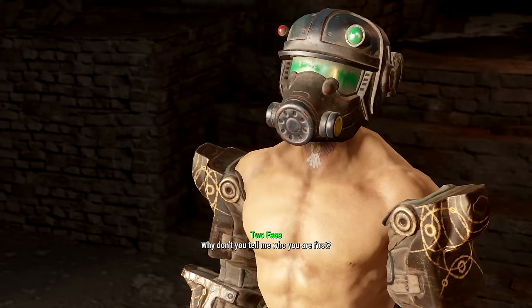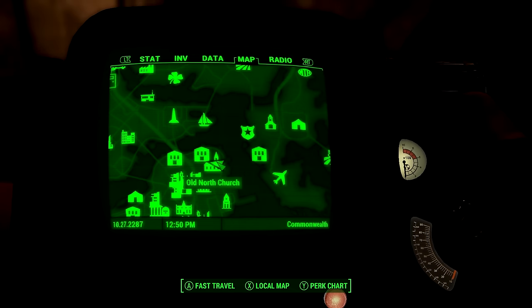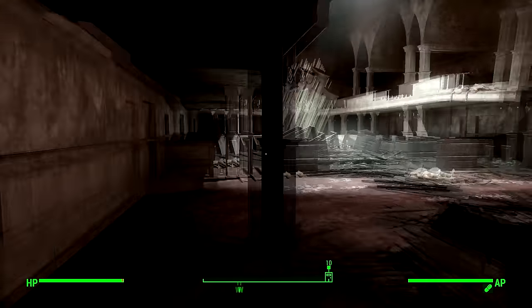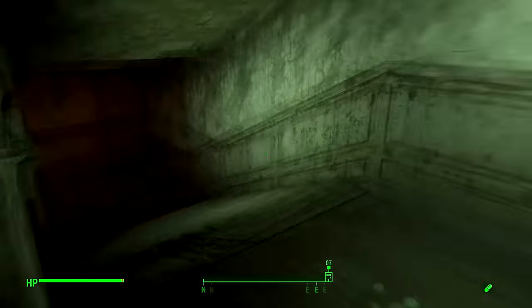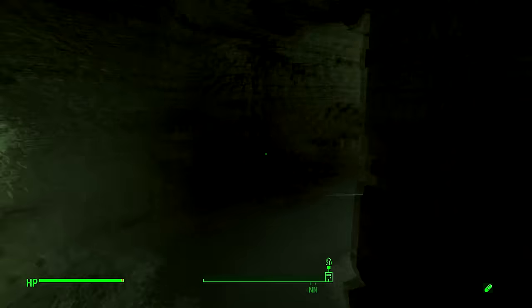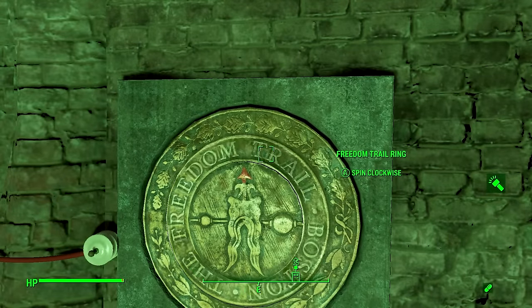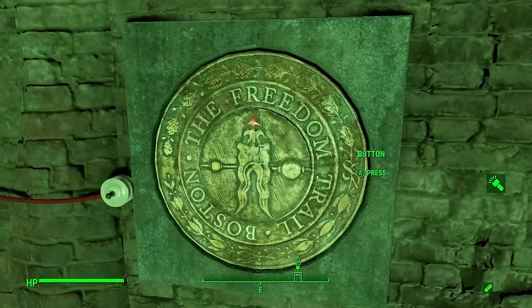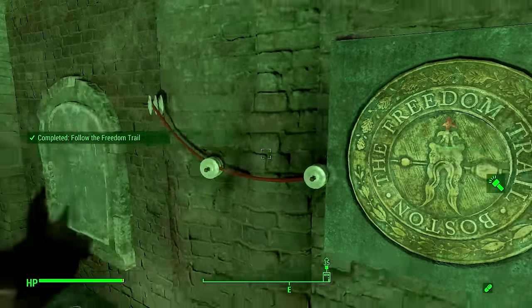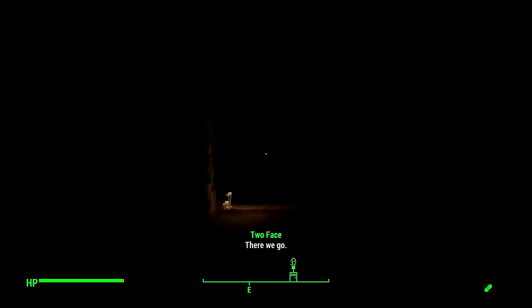First we must find the Railroad. Go straight to the Old North Church — you can head right there from Sanctuary, it's here on the map. Once you get there, head inside and go right, then downstairs to the basement. Continue along the path and you'll find a puzzle. To unlock the door, turn the wheel to spell out the word 'railroad' — line up the arrow with each letter and press the middle button to select it, no spaces. Once you're done a secret passage will unlock, and you'll be greeted by Desdemona and Deacon. Just agree to help the Railroad.